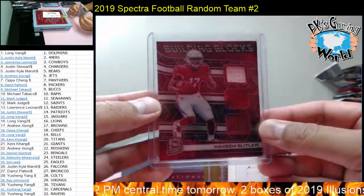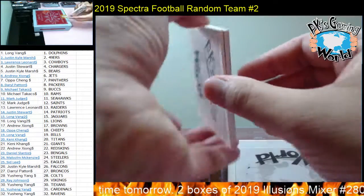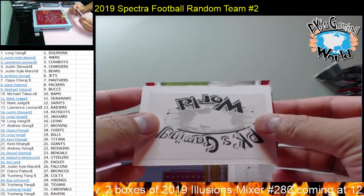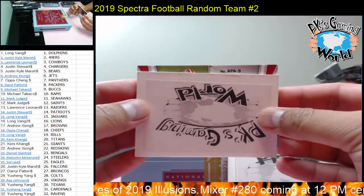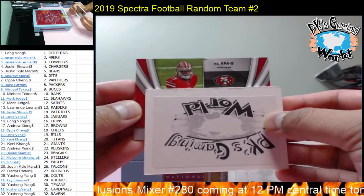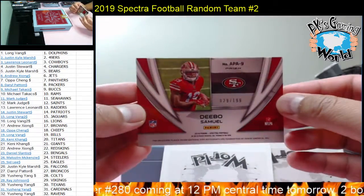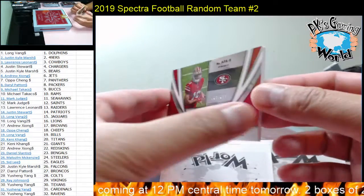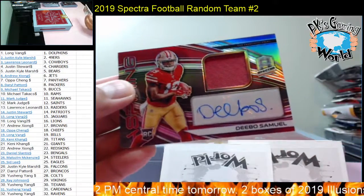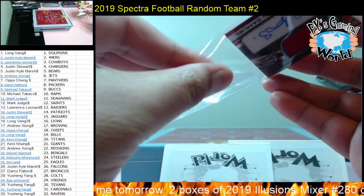Last card — should be an autograph. Good luck everybody. APA 9, looks like it's going to be a 49ers card. For the 49ers — Deebo Samuel, 29 of 99. Nice hit. Rookie patch autograph — he's been doing pretty well. Sweet hit, Deebo Samuel for the 49ers, Justin.